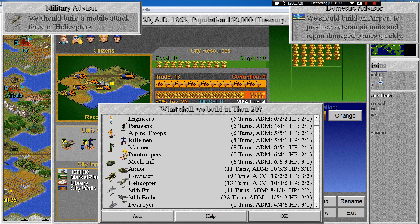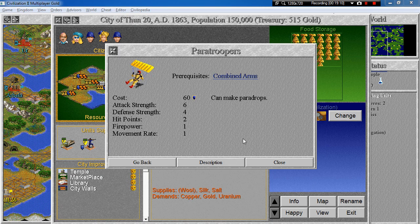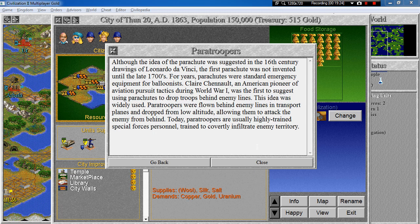Let's go to paratroopers. We still have some time and I will definitely finish reading about all these units before the episode ends. Paratroopers can make paradrops — we've read about that ability already. Although the idea of a parachute was suggested in 16th century drawings by Leonardo da Vinci, the first parachute was not invented until the late 1700s, initially serving as emergency equipment for balloonists. Claire Chennault, an American pioneer of aviation pursuit tactics during the First World War, was the first to suggest dropping troops behind enemy lines. Paratroopers were flown in transport planes and dropped from low altitude to attack the enemy from behind, and today they are usually highly trained special forces personnel.